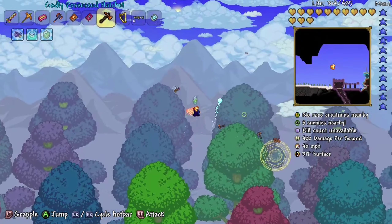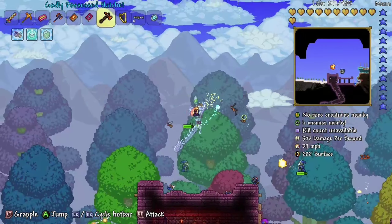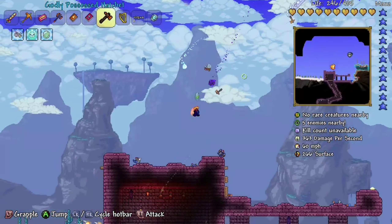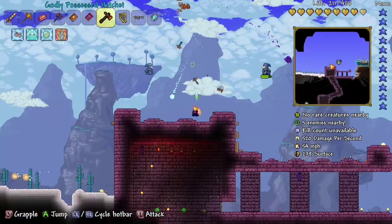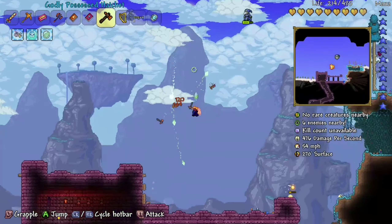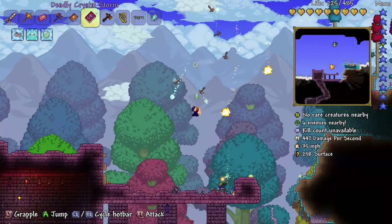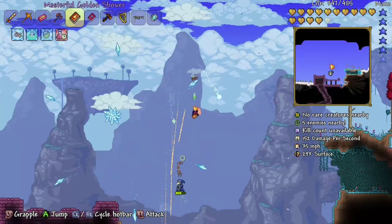I might not have the best armor for this — I'm still using Chlorophyte. I was gonna go get Beetle armor. Is that a Wyvern? It's called a Stardust Dragon. I need to keep an eye on my HP. I need to get close though because it's the Possessed Hatchet — I don't have anything else. Golden Shower maybe, just rain down on him.